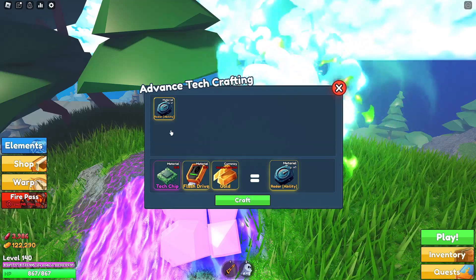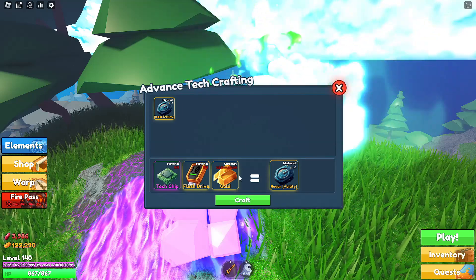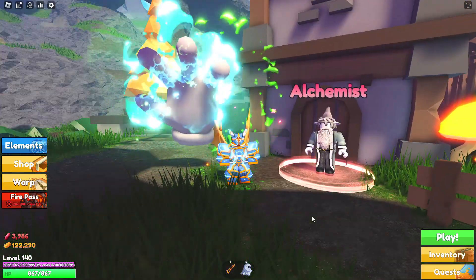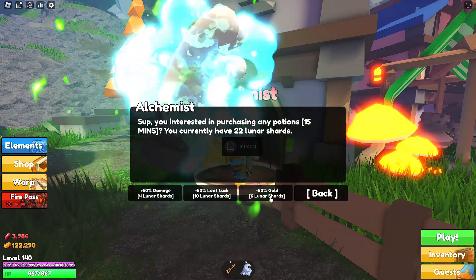You get the tech chip from the merchant, and the flash drive you can also get from the merchant, or you can complete all the quests. But for the million gold, that might take a little bit, so I recommend coming over to the alchemist and getting the gold 50 gold upgrade or boost.